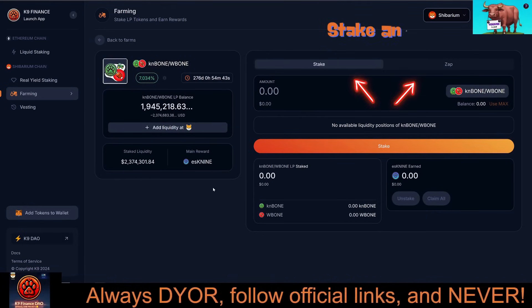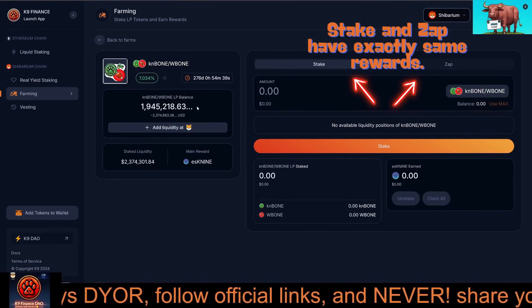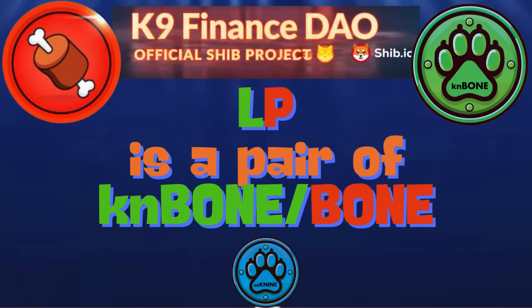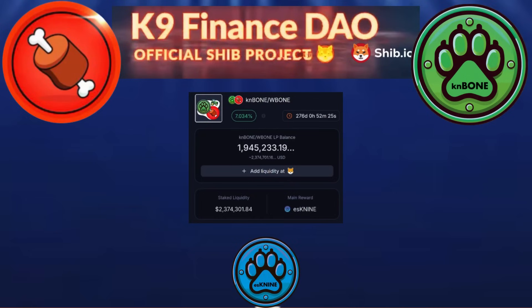Farming on Bone Crusher is all about earning rewards by providing liquidity. When you pair CanBone and Bone together, you create a Liquidity Pool LP token, which you can stake in Bone Crusher's farming pools to earn additional rewards.